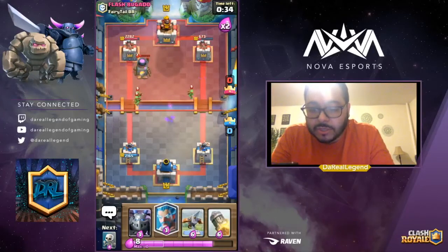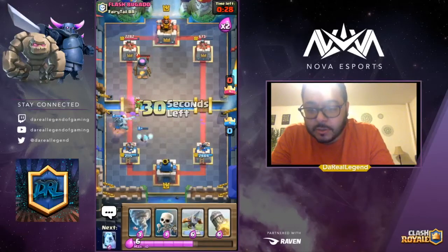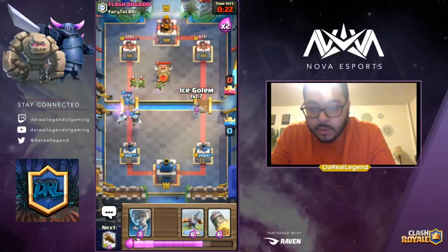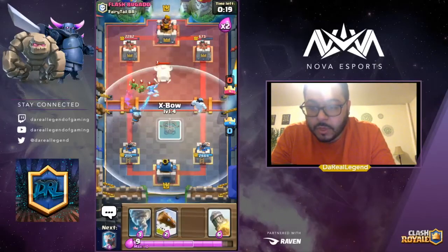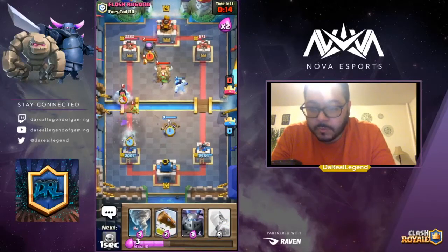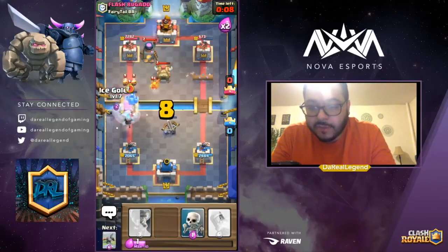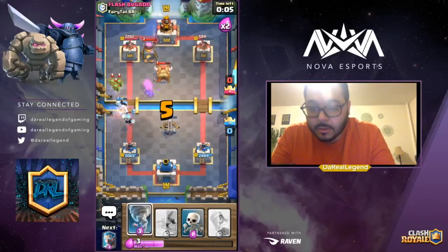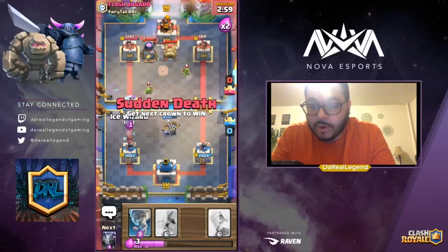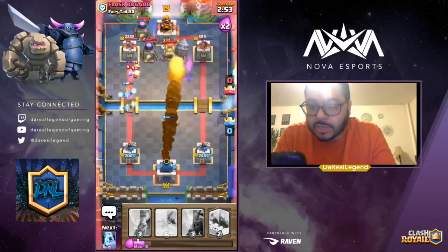We use the X-bow defensively, and now we just start defending before they start stacking up all these annoying spawner cards. We're going to use the X-bow defensively, because I can start working on the other side with a Log and a Rocket and still defend on the left-hand side. The X-bow starts ripping up all the buildings. Now we're working on that right-hand side with chip damage — there goes the Rocket and the Log.